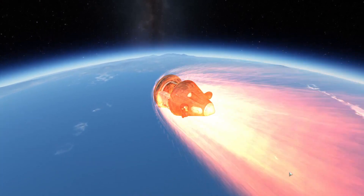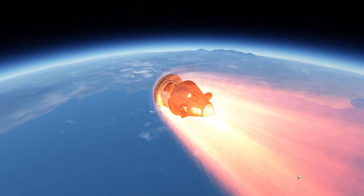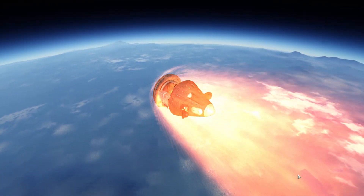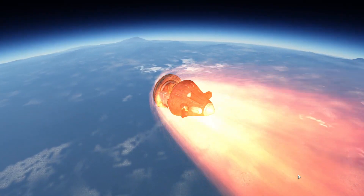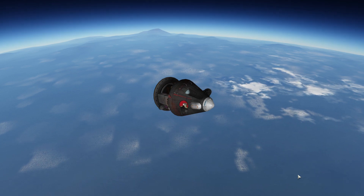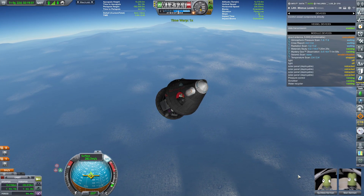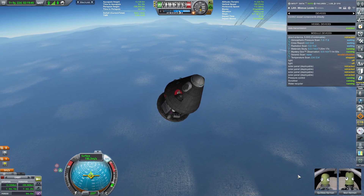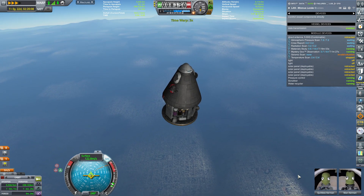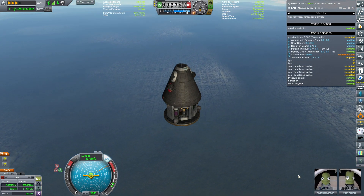Turning off the lights to save energy for the reaction wheels keeping us oriented retrograde. Getting toasty — Stian and Kiltless, will you be coming back safely? I've accelerated the playback to roughly 4x so you don't have to sit through the whole re-entry. Thermal phase of the puzzle done, and we're gently coming back to Kerbin.